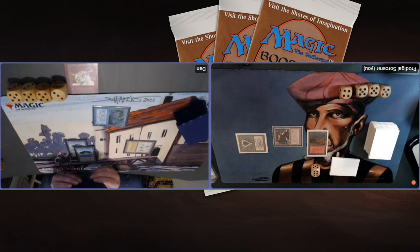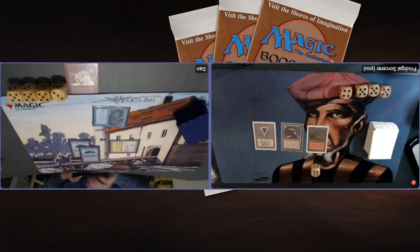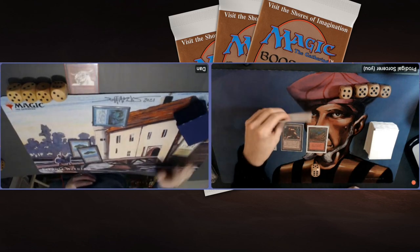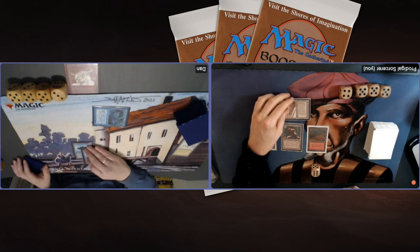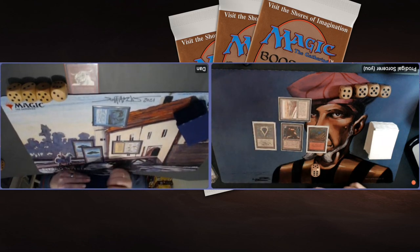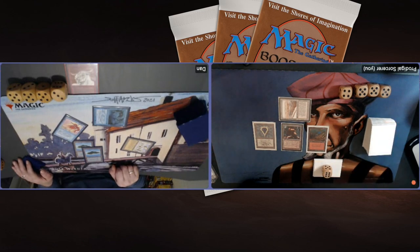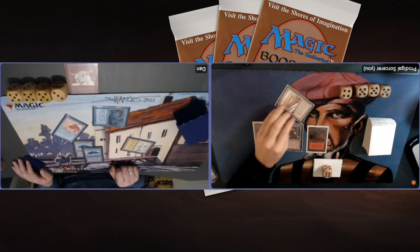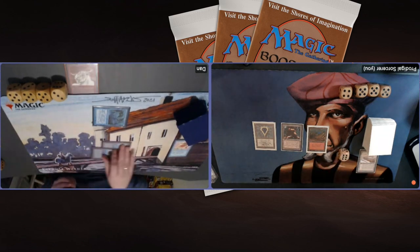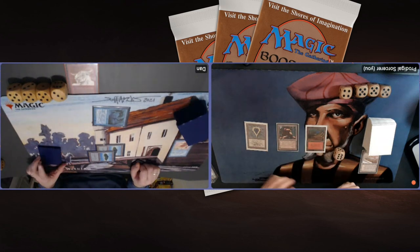Is he going to play out a card here with seven in hand, or keep two blue open for countermagic? He's passing the turn. I found a Strip Mine — I think that's really good. I should really strip the Library of Alexandria. Oh, there's a Boomerang! I want to strip it, and in response Dan is playing a Boomerang on the Library of Alexandria! That's brilliant — a first on the channel! What happens now is my Strip Mine fizzles because the target is no longer there. So I'm losing a Strip Mine, losing a land drop, and my opponent still has a Library of Alexandria.